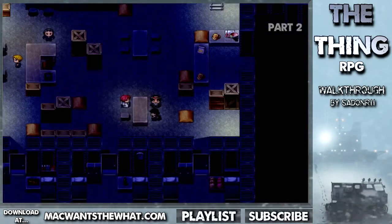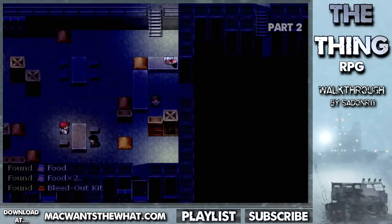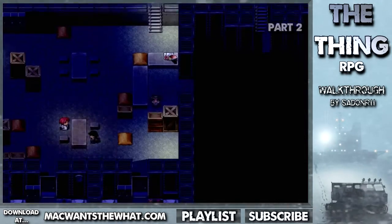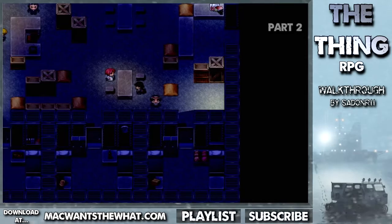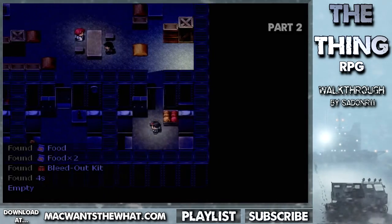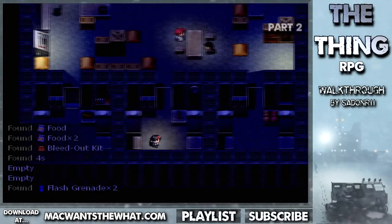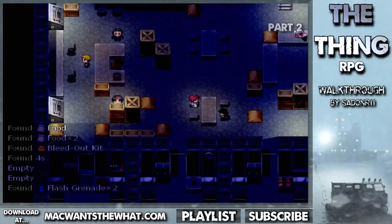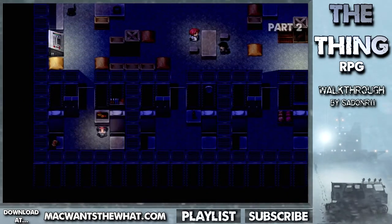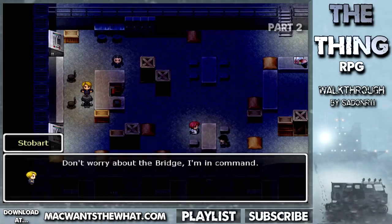Some of the characters from the intro scene are still alive — that's good. There's a blood testing station. I don't think I've got a blood pack yet — I'll find one eventually. I'm gonna steal all this stuff. Did my flare go out? I'm pretty sure I turned on my flare. Nothing useful in here. An accuracy stem. Don't worry about the bridge, I'm in command. Don't mind me just barging in your room stealing your crap — it's not like you're gonna need it anyway.